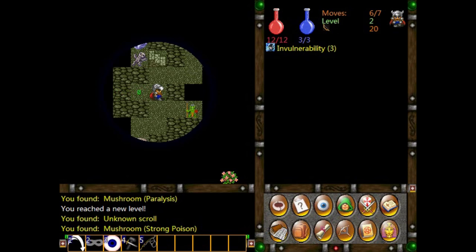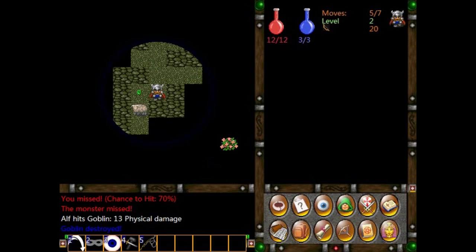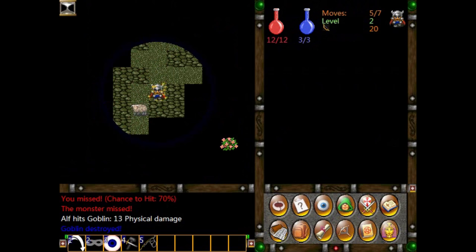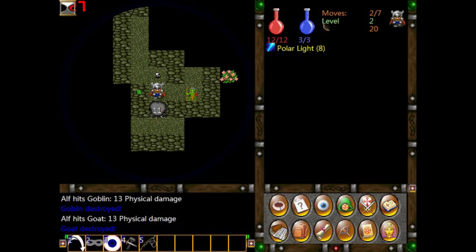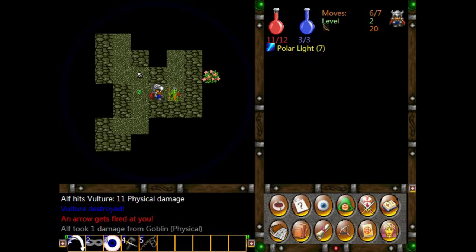Oh, it made us invulnerable for three turns. If you look on the right, we have invulnerability status — and it's worn off. Now let's see what the other scroll does. Polar Light — not sure what that does. I guess maybe it gives us illumination in addition to our torches. And there are also various traps scattered around.